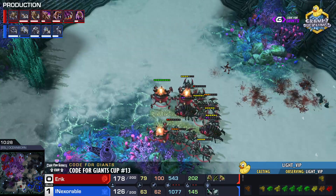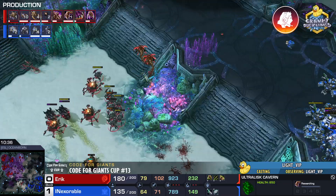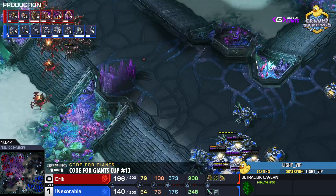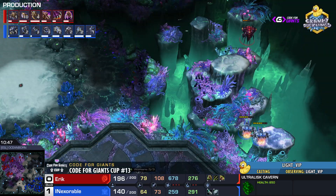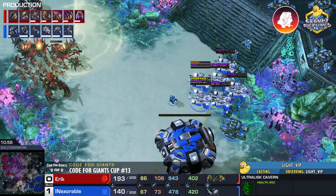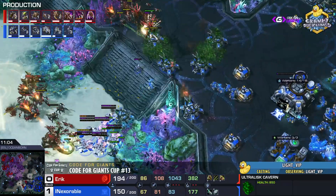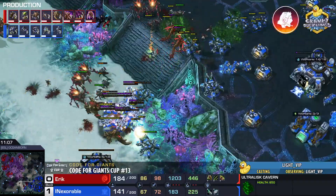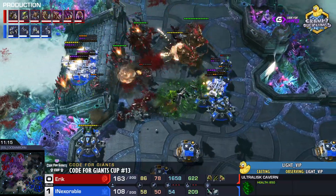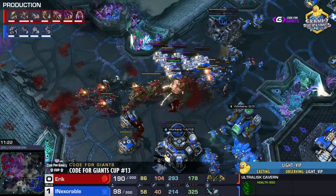Better trade towards the end for Eric. He's rebuilding his ultras, taking into lurkers, getting 2-2 upgrades. Eric has lings burrowed at each path. The tank line is brutal, but vipers arrive — blinding clouds on the tanks. The tanks start going down, not much bio in position. Eric pushing in with another blinding cloud. The ultras get on top of the tanks and break through. Inexorable has almost nothing left to defend.